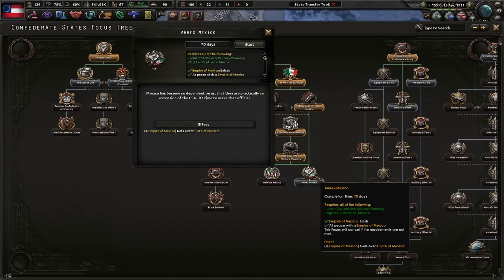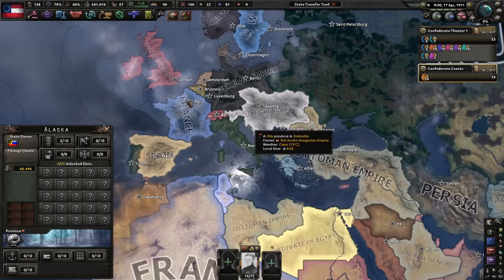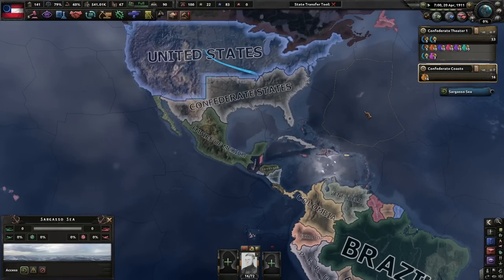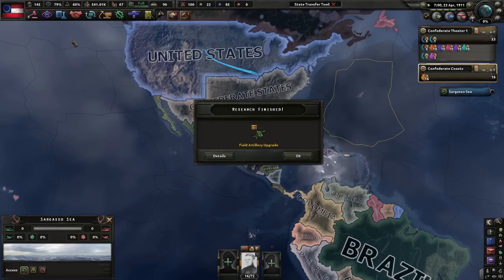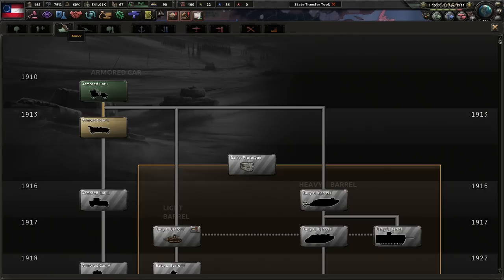We've joined military planning and we can just straight up annex Mexico - Mexico has become so dependent on us that they're practically an extension of the CSA, it's time to make that official. We won't even hit 1912 before we annex Mexico. Field artillery upgrade - very good, very good. Land doctrine - very good.